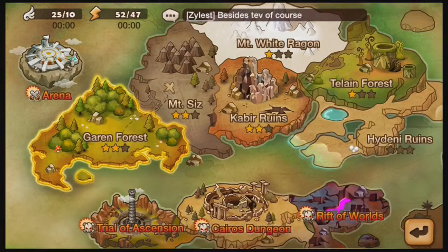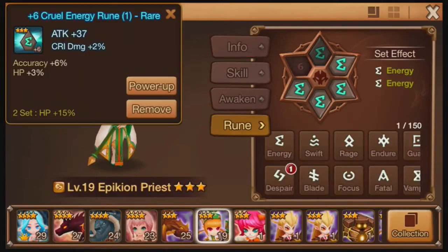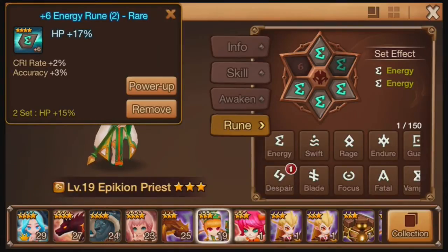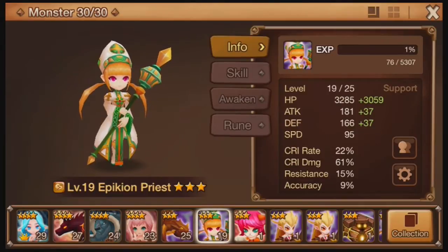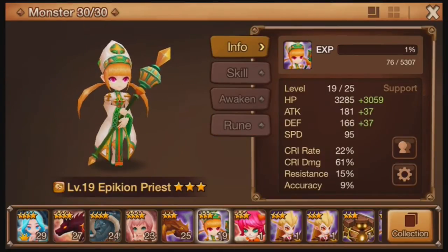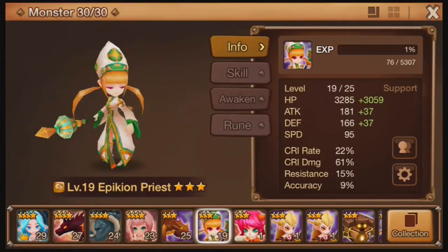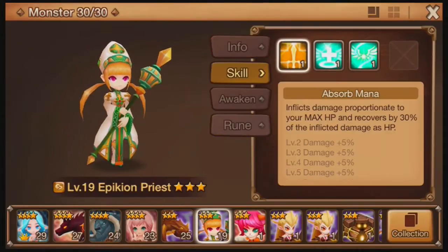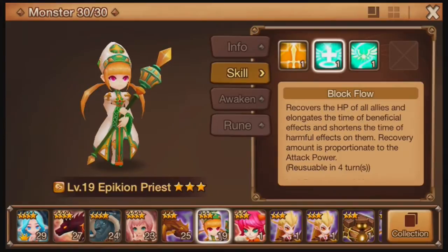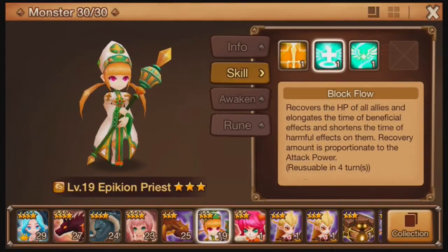They are giving better runes though — three-star minimum, sometimes four-star. I got a few four-stars but I gave them to the Epicion Priest because I don't have the sets completed for this one. I have a four-star HP rune there and a four-star HP rune there. I'm just missing slot six, then the Epicion Priest will be full with all HP stuff. I figured HP is better than attack because she's a tank — she has the highest HP stat out of any of my monsters, even the Minotaurus. Her main attack gets buffed up with more HP, so I figured it'd be a nice idea.